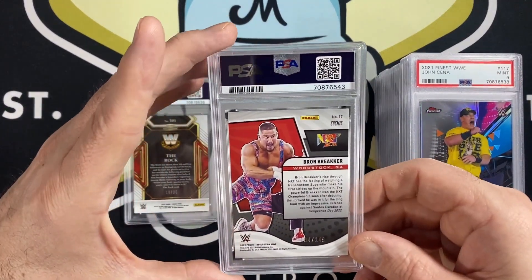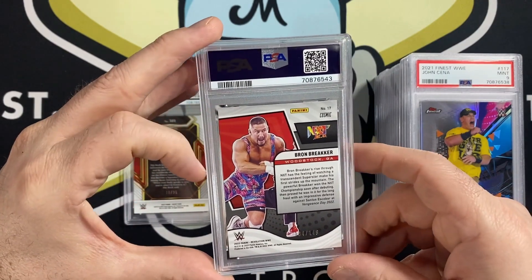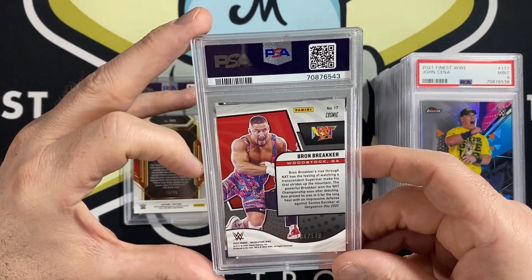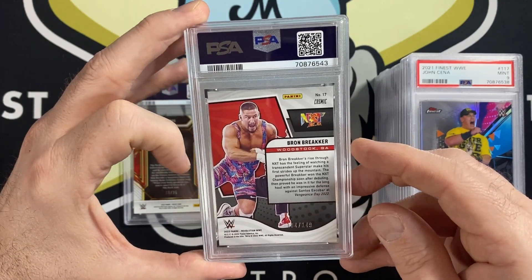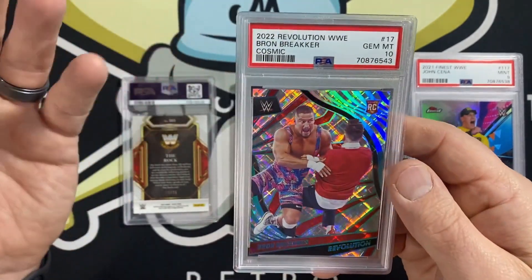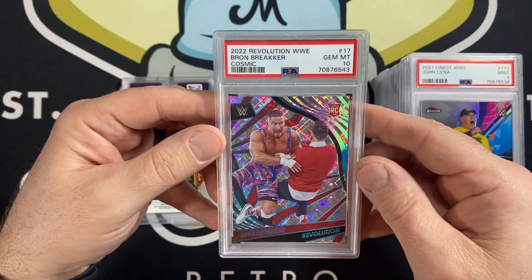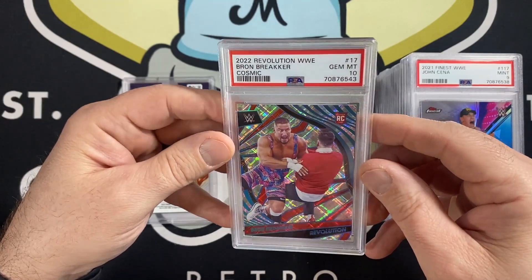Here's a Bron Breaker — I'm not really sure why I sent this in. It was out of 149 out of Revolution. I don't really think I had a chance at a 10, but I think I wanted to send it in for the 20th card. And we got a 10, of course. The one I didn't think had a chance at a 10 gets a 10, but I'm not going to complain.